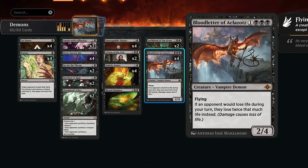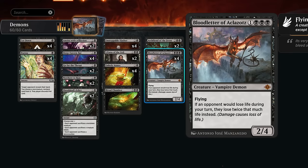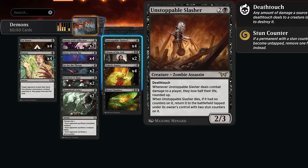With a double Blood Letter and an Unholy Annex we can win the game without ever needing to attack. There's also a two-card combo that can win on turn four with Unstoppable Slasher — a 2/3 deathtouch that makes a player lose half their life rounded up. A turn-three Slasher hitting the opponent, with a turn-four Blood Letter in play, makes the opponent lose half their life doubled by Blood Letter, meaning they die no matter what life total they had.